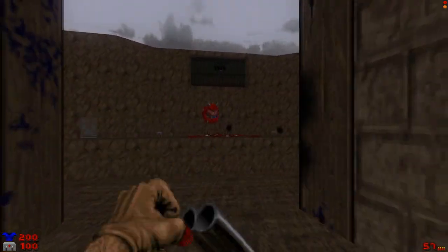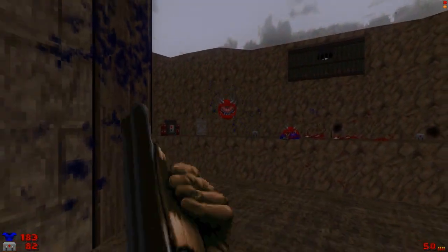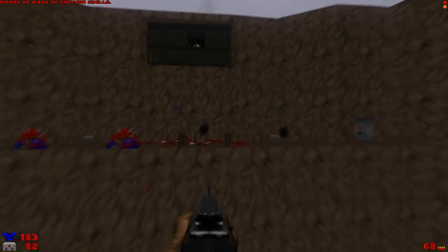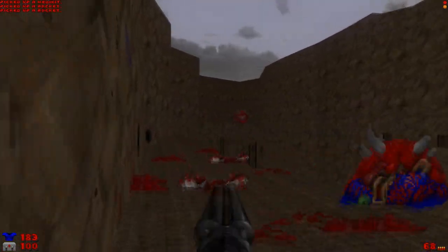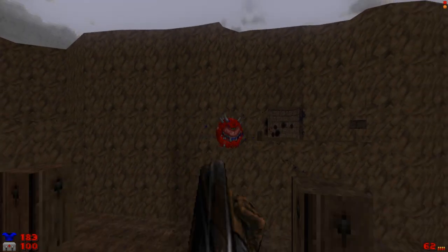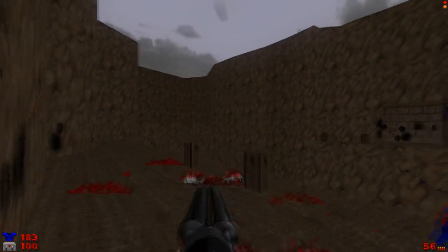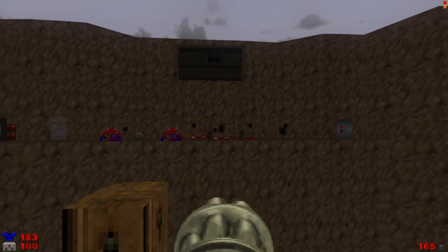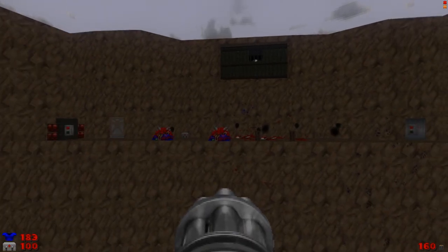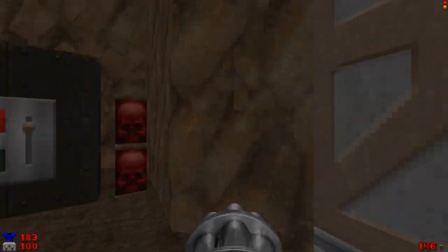Hello cacodemon, didn't see you there! This part of the map isn't too bad once you know how — okay, never mind, didn't take too much damage, thank god for RNG. Let's piss all these cacodemons off and let them chase us — come on, you little meatballs! Fight me. I think that was a chaingunner — we've got to get up here. I just woke him up. I was just wondering where that chaingunner went. Alright, so that's that.